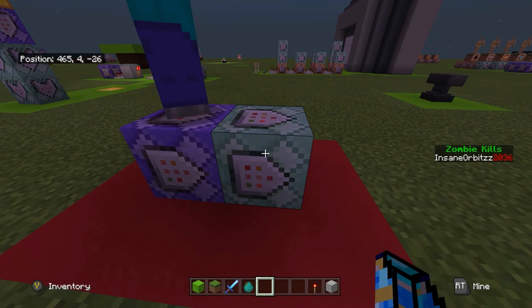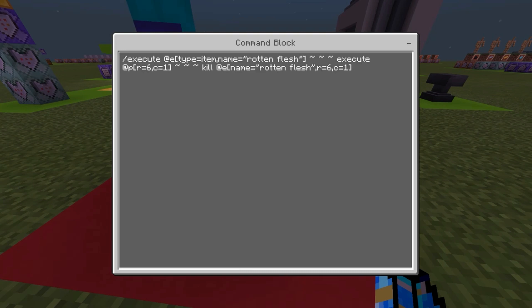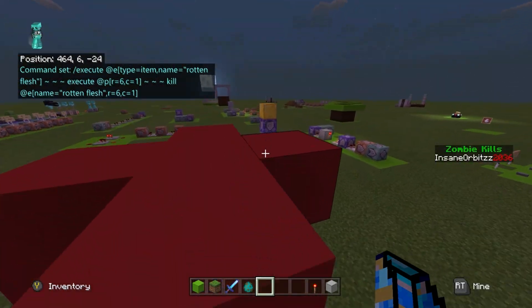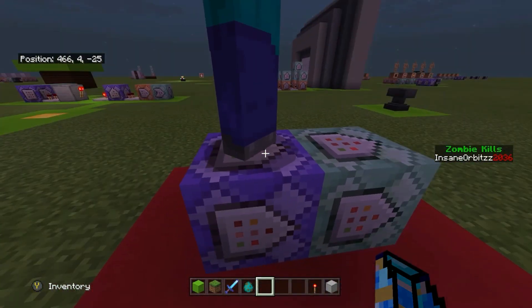That is why you need this chain command: chain unconditional always active, and it says: execute at @e type=item name=rotten_flesh — executing for an item on the ground of rotten flesh — then execute at @p in the radius of six and count of one, then kill @e name=rotten_flesh radius=6 count=1. So it executes for the rotten flesh on the ground, executes for a player in that radius, and then kills just that one rotten flesh. This means if there are two rotten fleshes next to each other, each kills itself individually, so people can't glitch the system.